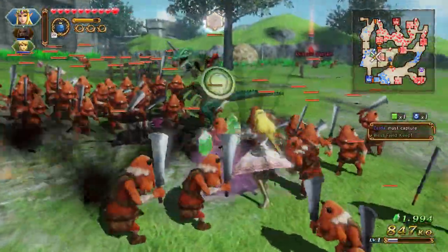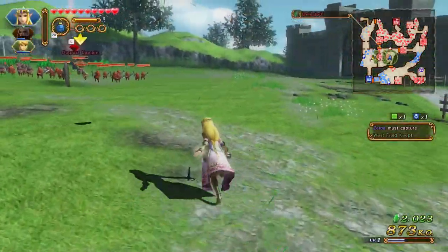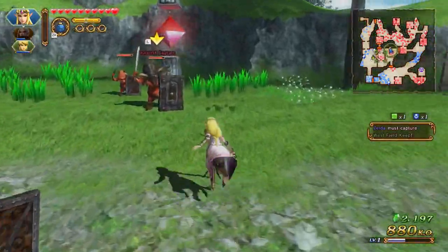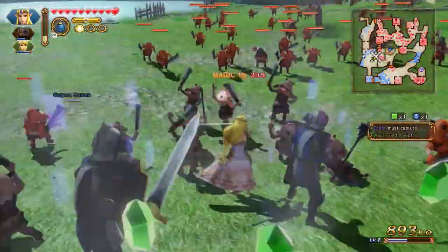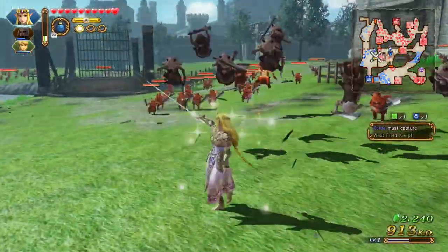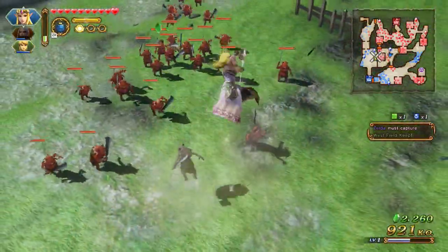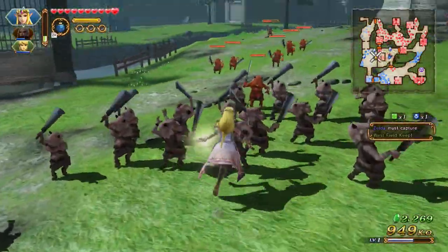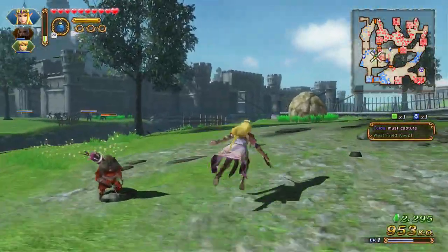That's a crazy Lizalfos right there - let's take care of that. We gotta kill that captain over here who's in the way. So yeah, I'm doing this by pressing Y a number of times and then X. If I do one, two - that's the combo you just saw. You can keep doing your combos, which is kind of interesting. Each character has a variety of different combos based on how many Y presses you do before hitting X.